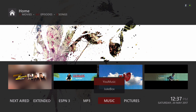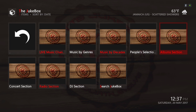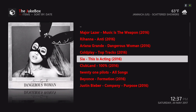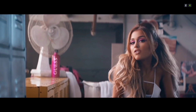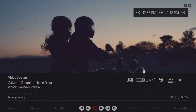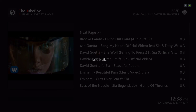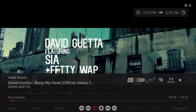In the submenu we have You Music and Jukebox. Let's go to Jukebox and choose the album section. In the submenu we have a video — let's play another video. I like this add-on; it's very responsive and doesn't take a long time to load.